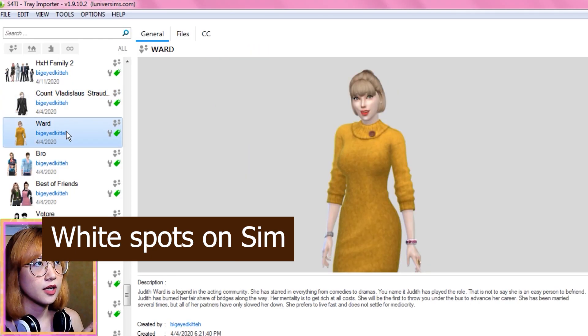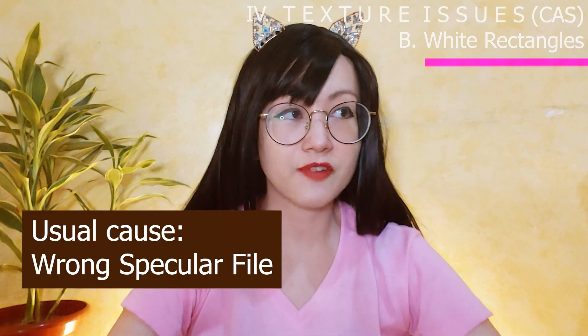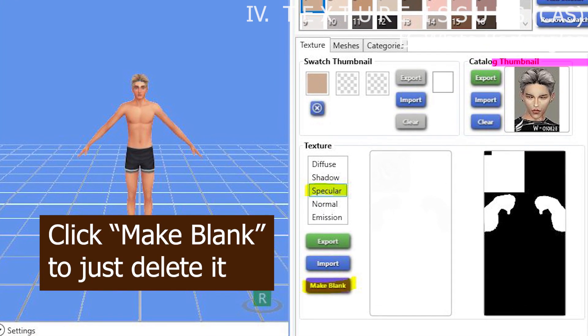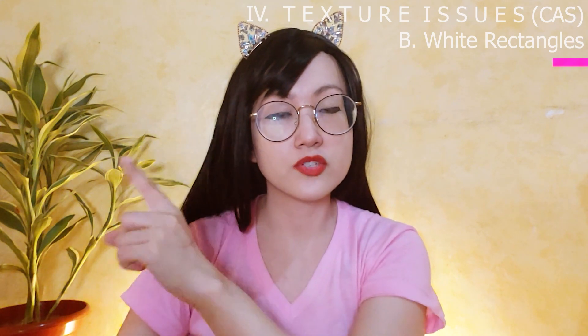The second type of problem is white spots or weird shiny hair in your Sims. I actually created a video about it before — basically it's about a specular file error, a problematic specular file which controls the shininess of your Sims' hair. You can just delete the existing specular file under the texture section — below the diffuse texture. I put a link there to the specular file that I use, and you can use that file to import as your specular in your Sims' hair.